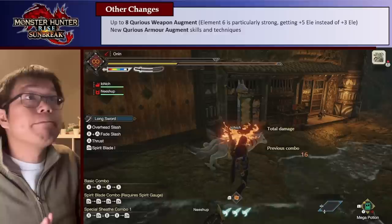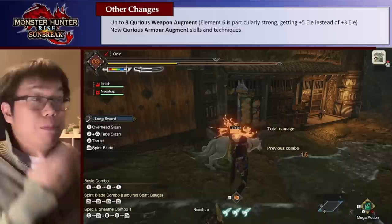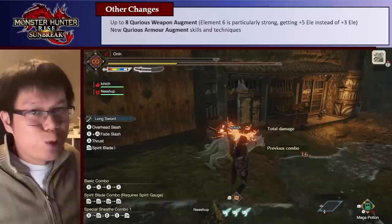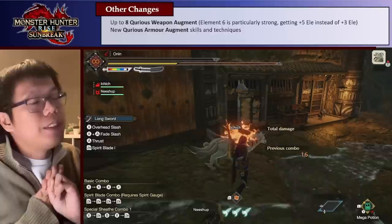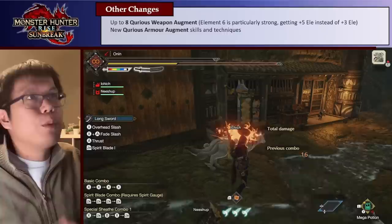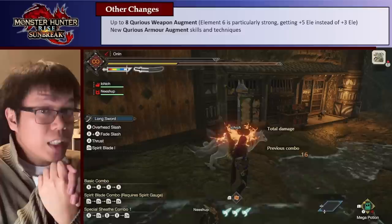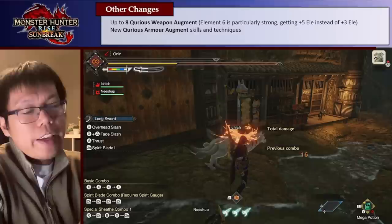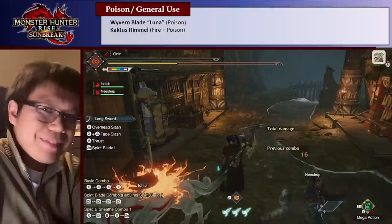Other interesting changes: we now get up to 8 Curious Weapon Augments — before it was up to 6 — so more stats on our weapons. Going raw 8 instead of raw 6 gives you 5 more raw, which is always nice. Element augments now go up to level 6 (previously capped at 5), and each element level gives plus 3, so getting plus 5 extra at level 6 is always nice. They also changed how Curious Armor Augments work, giving us more options that should make it easier to get higher-level skills and changing the pool of available skills. This hasn't been datamined yet, so a follow-up video will cover probabilities once that data is available.